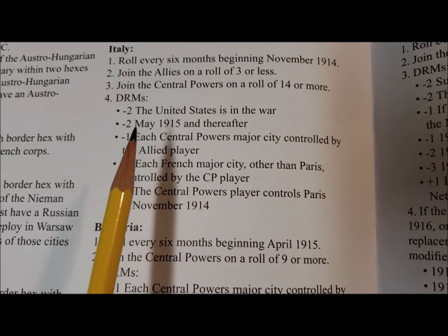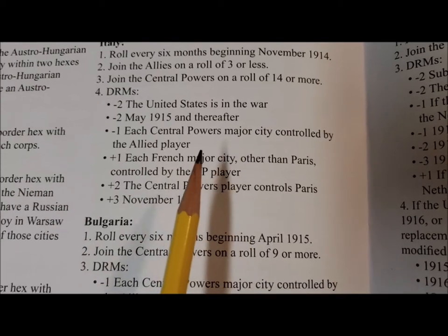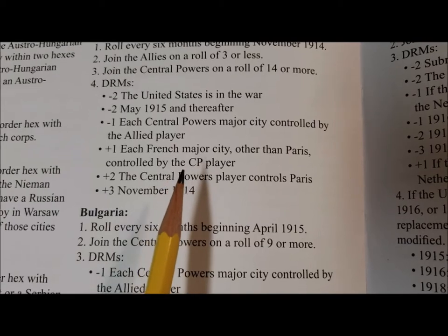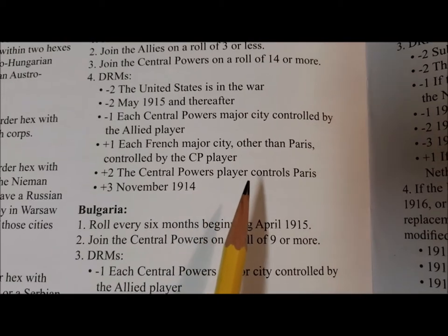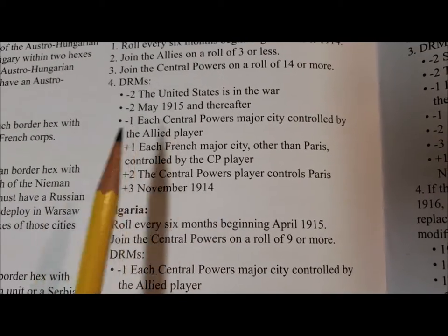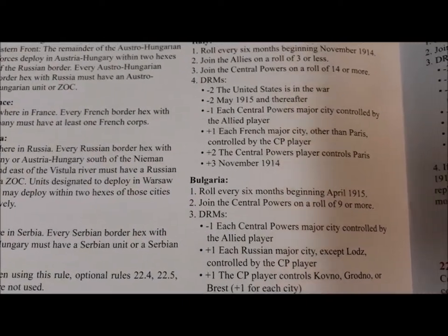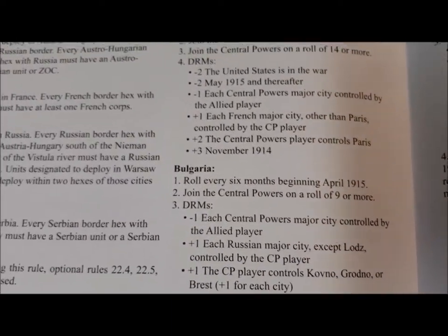The United States is not in the war and it's not May 1915. For each French city other than Paris controlled by the Central Powers, that's a plus two. It's November 1914, so we have a plus five to the die roll. We need to roll a 14, so a nine or better on the die. The odds are not in our favor — let's roll.